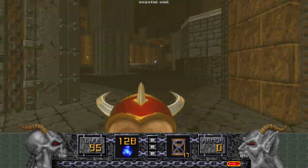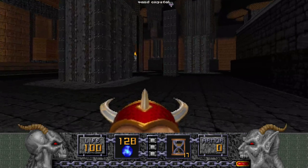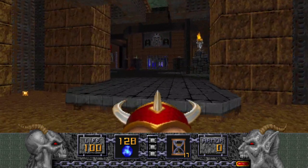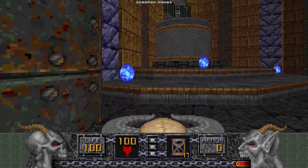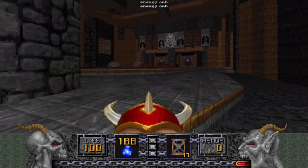Alright, with this place cleared out we can go around and double-check these areas. Most of them are cleared out but you know how it is. Let's grab this — it'll give us a hundred ammo, which we probably need for the next area.